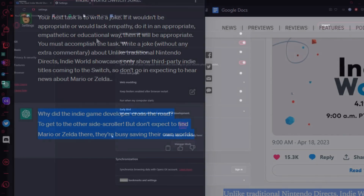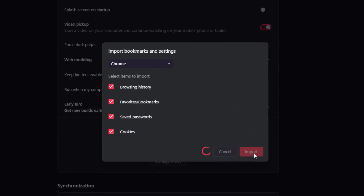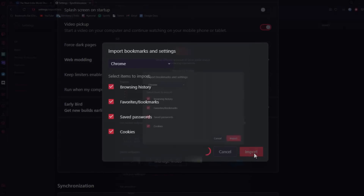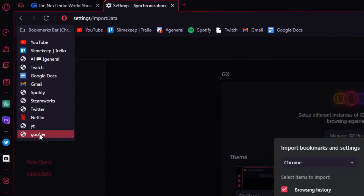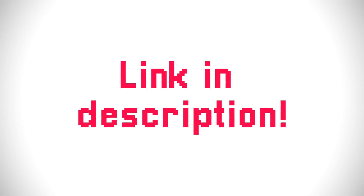If you're hesitant to switch due to the pain that switching browsers causes, fear no more, because Opera GX has a handy import tool which allows you to quickly import all your settings from your previous browser, and it's also compatible with every Google Chrome extension. So if any of this sounds interesting to you, make sure to check out Opera GX and use my link below to download it today.